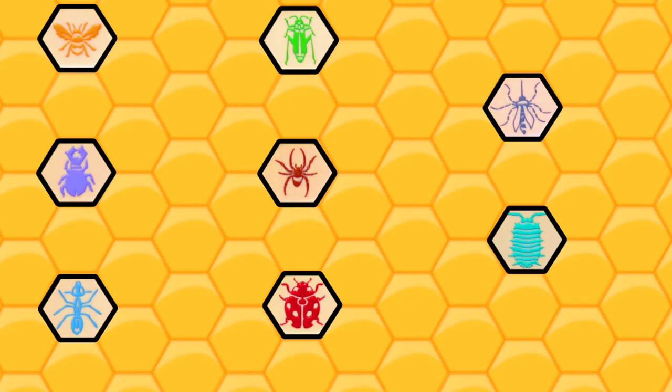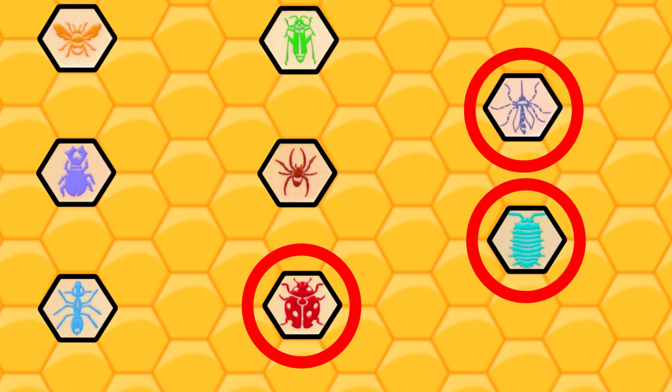That's all for the base game, but Hive has three expansions that each add one additional piece for each player: the ladybug, the mosquito, and the pillbug — and we'll run through those now.